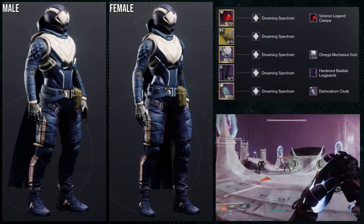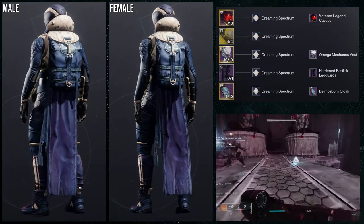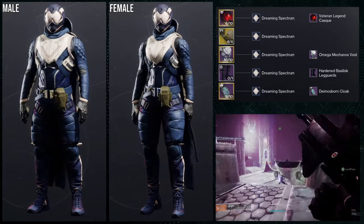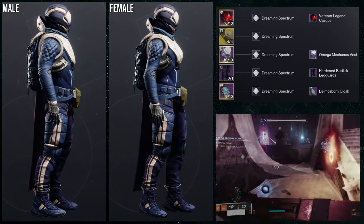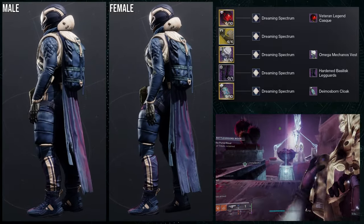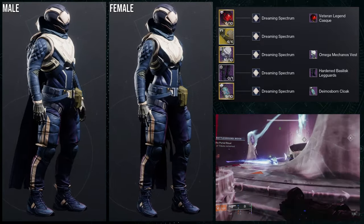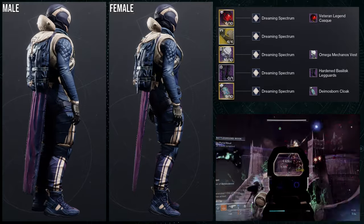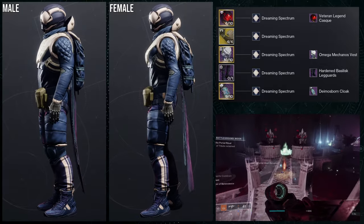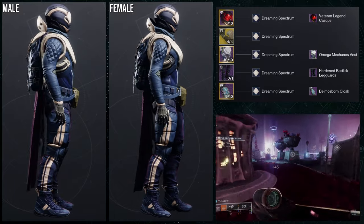That being said, it kind of makes sense considering it protects almost all of your vital organs, so I'm like that's fine. For the shader, Dreaming Spectrum is what we're using, specifically because the navy blue on the sides of the stomach does not change color unfortunately, which is very aggravating because I actually really like this chest piece. But unfortunately because it shaders that way, it does limit my selection of shaders quite a bit because I don't see a lot of navy blue in a lot of shaders.